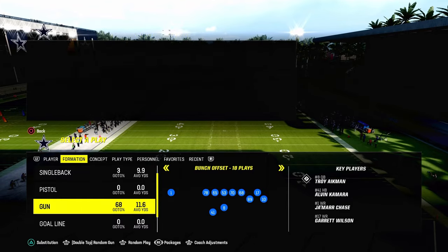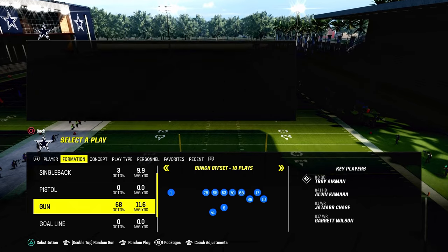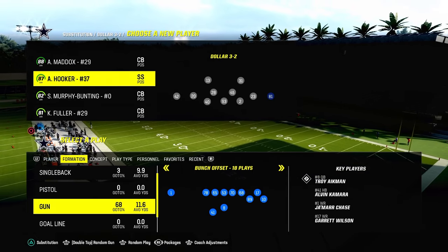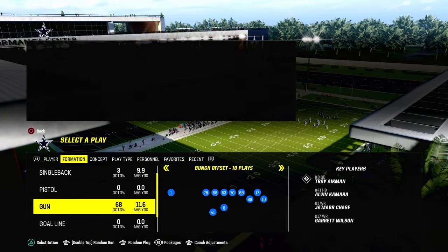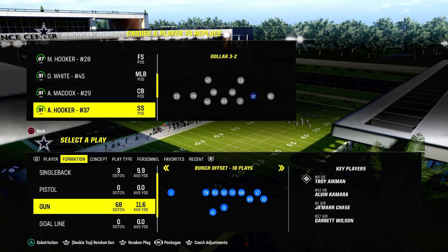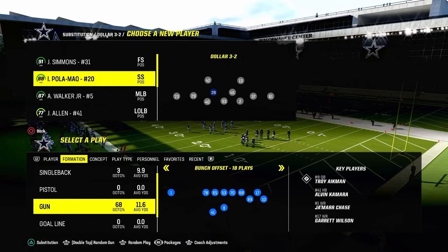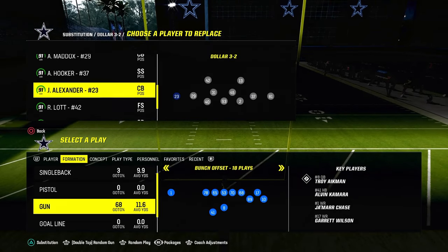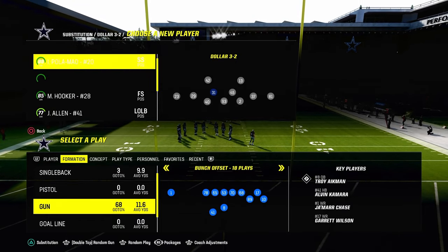Before we get too far into the video, I want to let you know that when we're doing this defense, we want to go ahead and sub in and sub out pretty much all of our players, putting them back in where we want them specifically. We're going to be using a specific package that gives us a significant advantage with this coverage — it's really the foundation for everything we want to do. Sub all your players out and back in at the positions you want. Let me put Isaiah Polamalu in here.